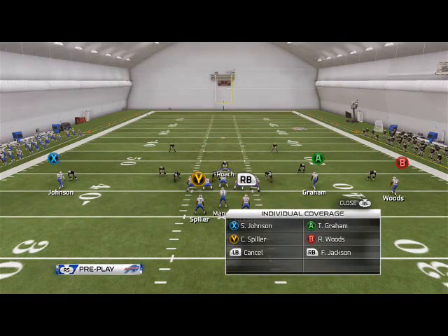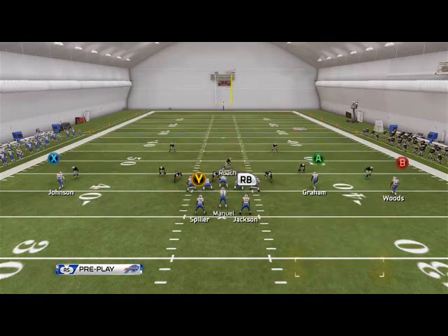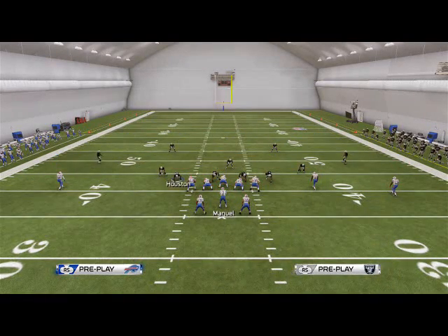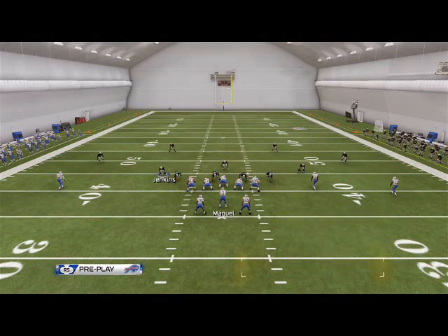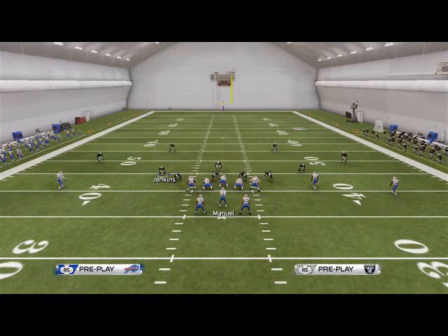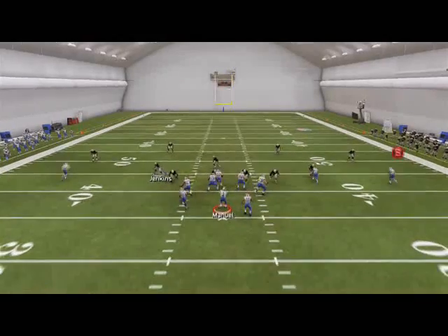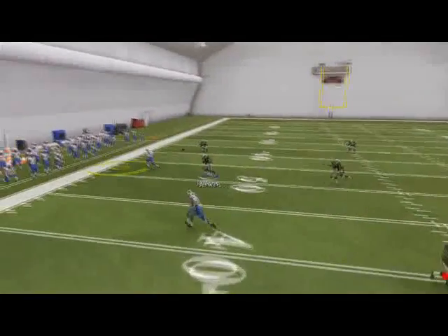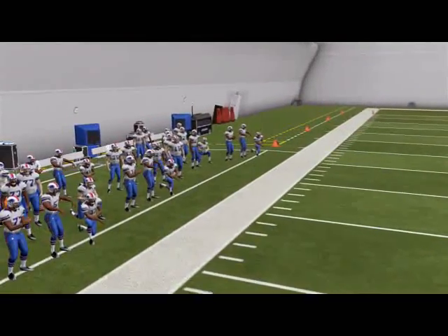You can also spotlight receivers. So if we're running Cover 3 and thinking there's going to be an out route to the left side, we're going to put Jenkins in a buzz zone, shade coverage out, and individually spotlight him because we definitely do not want them throwing that out route to Johnson. Snap the ball - we spotlight him and Jenkins is actually going to go out there.